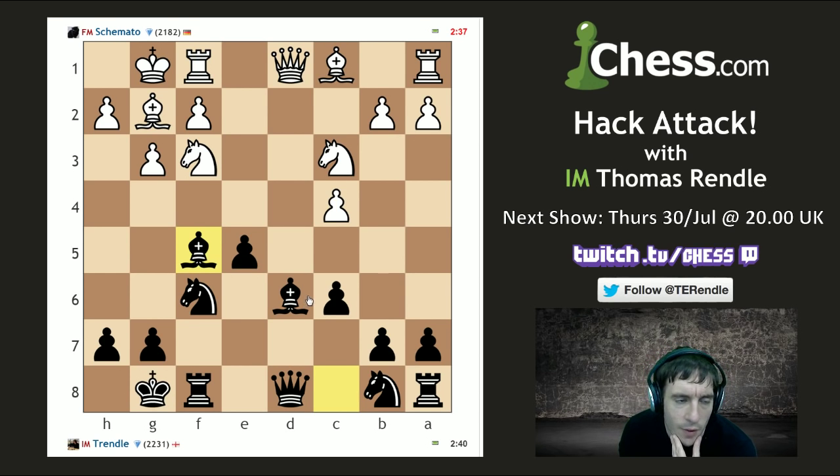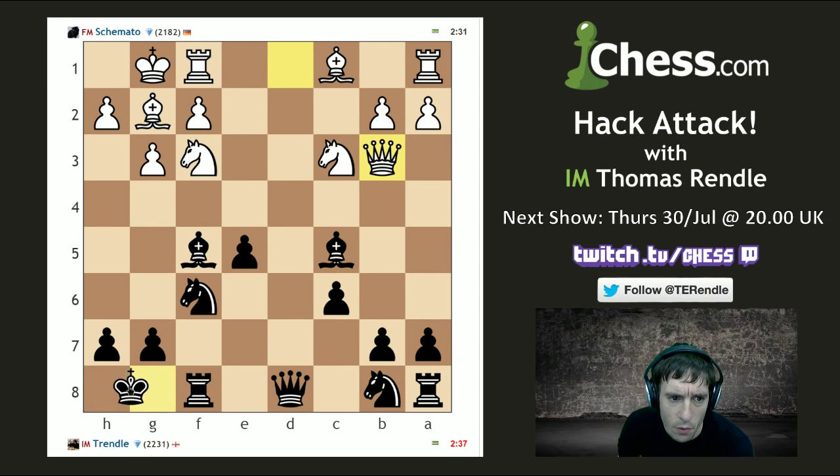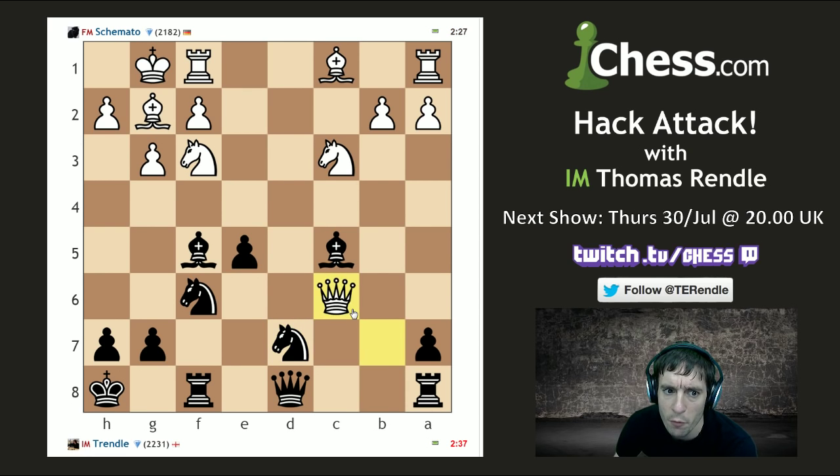On the downside, that means my opponent's probably a pretty good player. But I have at least looked at this before. There are some really interesting tactics here — for example, my opponent can try pawn to c5. Well, we're just going to see Bishop takes, Qb3 check, Kh8, Queen takes b7. But if I recall correctly, I can play Nd7 here, and even if he takes on c6 and goes a pawn up, I think I have enough play after something like Rc8.